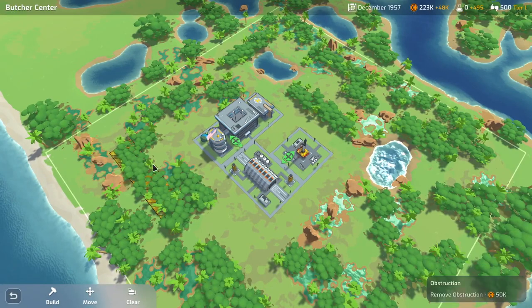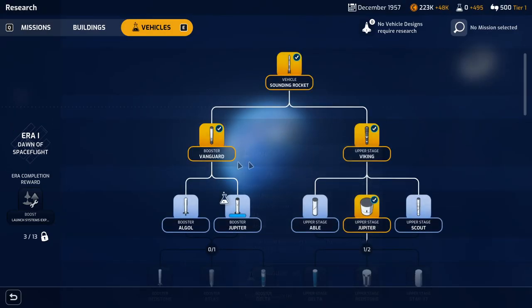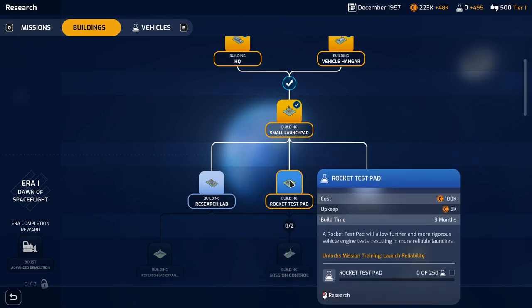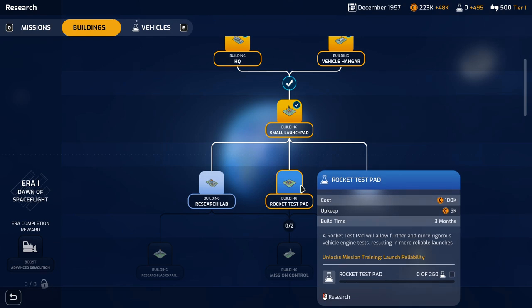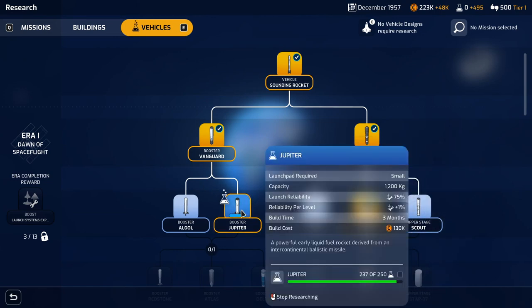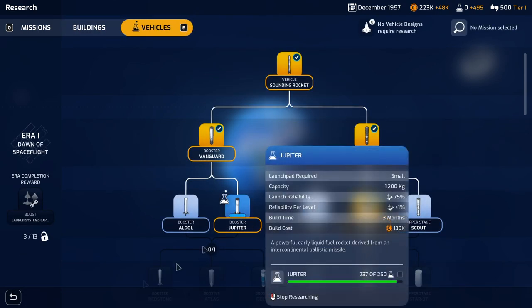I'm also going to go into our building and build one of these. I've got to research them first — research lab, which increases scientific yields from missions; rocket test pad, which allows more rigorous vehicle tests resulting in more reliable launches; or spacecraft assembly facility, which develops complex mission payloads. I'm going to do the rocket test pad because a rocket blowing up would be less than ideal. We're currently still researching Jupiter — that'll finish soon. I can pause the research. How long will this take? Three months. We'll resume that research and jump forward another month.